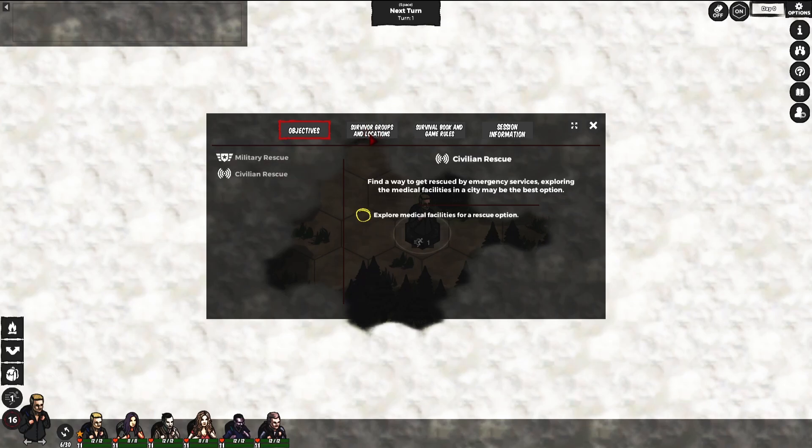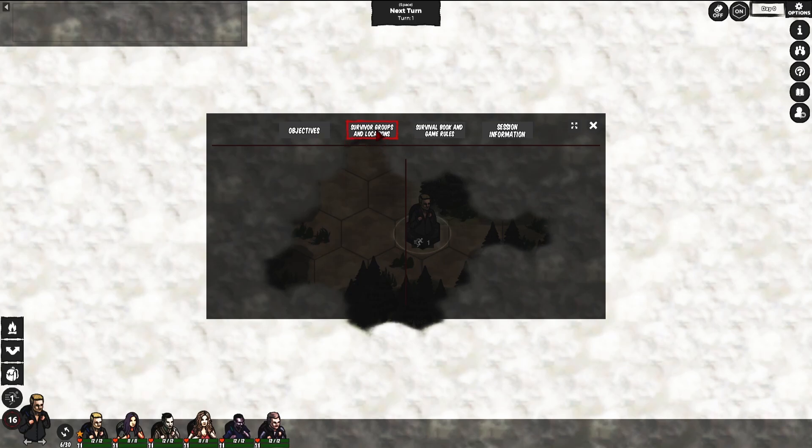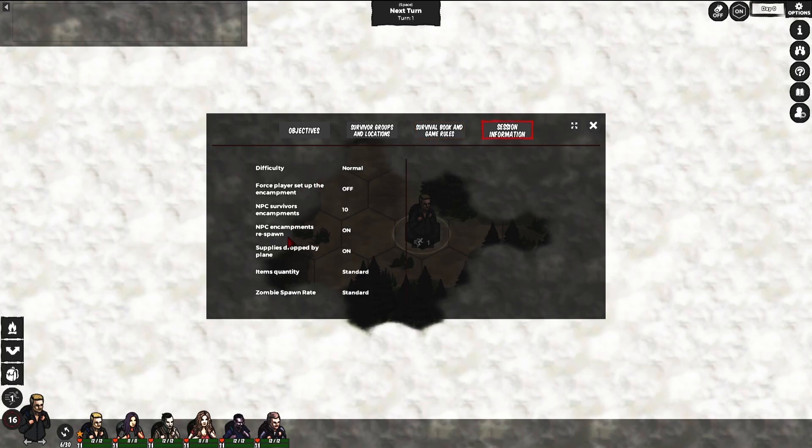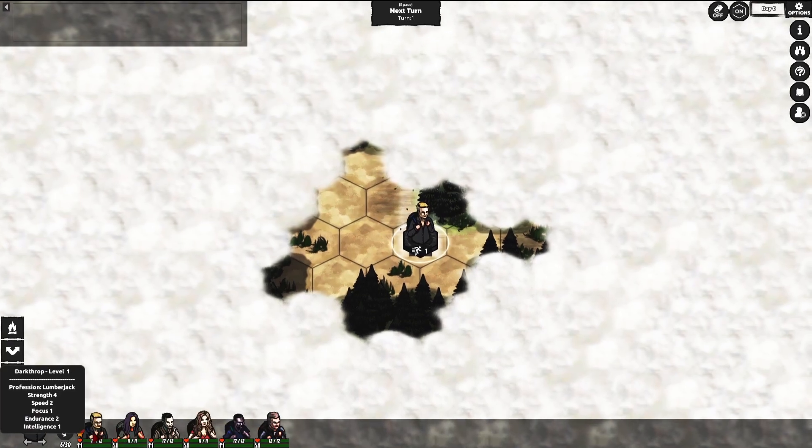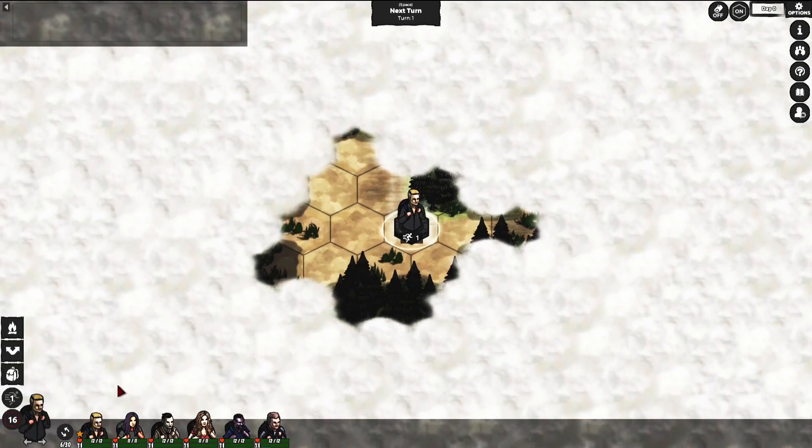Survivor groups and locations — when we encounter them, they will be listed here. Then there is the survival guide book that you need to keep in mind, and here are the stats of the game. Here is the most important part of the UI — this is our group. We have six people right now. This is our leader, our VIP, who needs to be protected at all times. Here are the actions we can do — we can build an encampment or split the group.